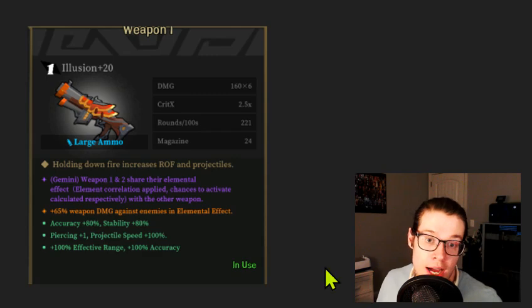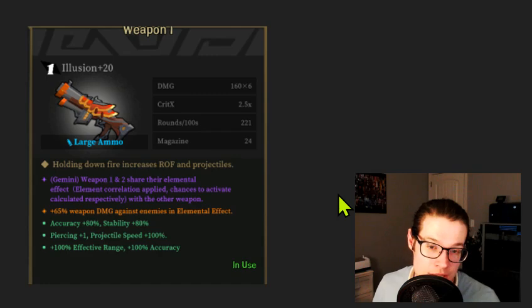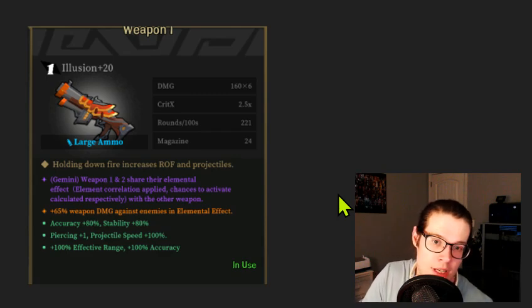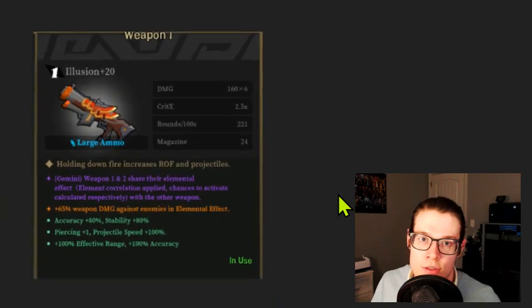This is an extremely powerful Illusion. I would not necessarily be doing an elemental share with this — I might go for a crit share because I have double accuracy increases. I've got piercing plus one and projectile speed accuracy, effective range, double accuracy and stability increase — those green inscriptions are very powerful. I think I would get a bigger benefit out of a crit X Gemini: taking crit X from 2.5 up to around 6.5 with a Strike Wing share would probably do more damage than the elemental effect approach. Very powerful — easily a weapon you could take all the way to the end.